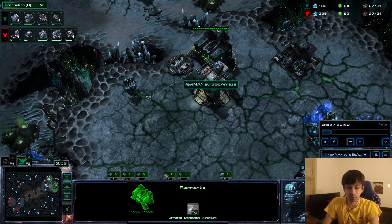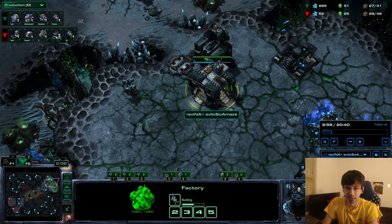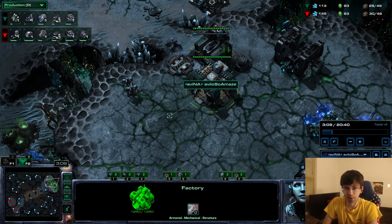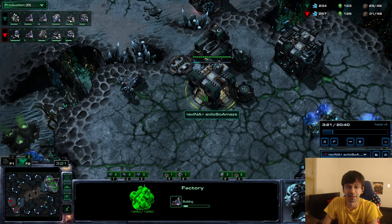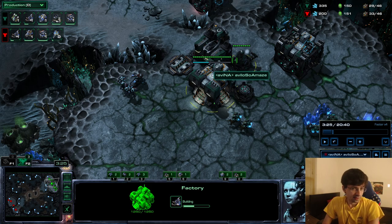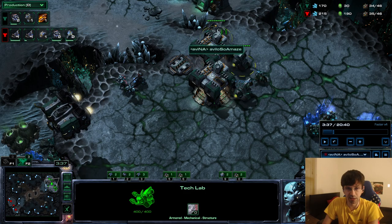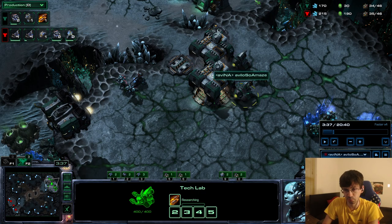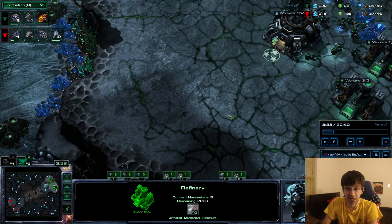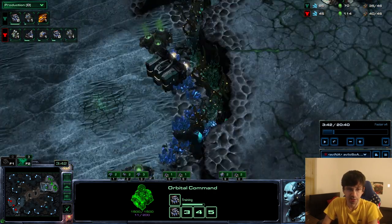Build a hellion first, then a tech lab on the barracks - you have to build the hellion before you build anything else. You don't want to build a tech lab on the factory yet. Usually I would lift the factory onto the tech lab, but this game I did it a little differently. The point is we're going to have two cyclones producing with the range upgrade and a third gas.